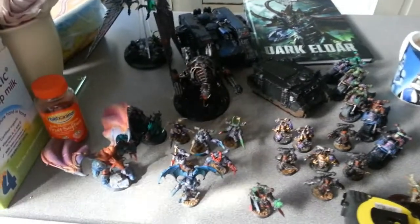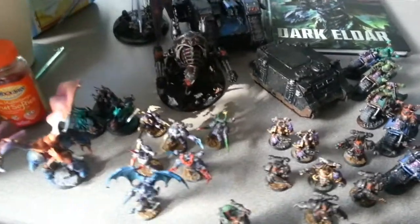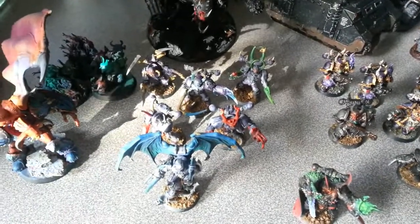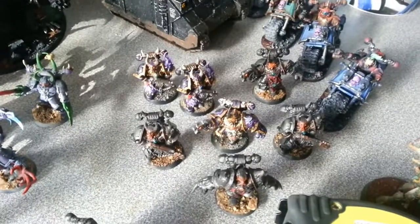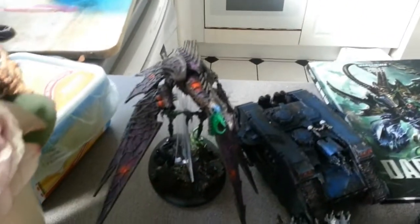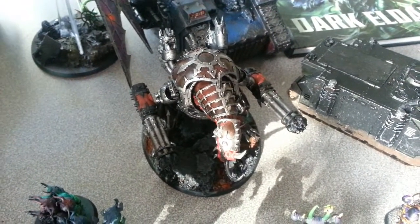This is the Chaos Space Marine 1650 Highlander Army with Demon Allies, featuring a Sorcerer level 2, 6 Possessed from Crimson Slaughter, 7 Chosen in a Rhino, Chosen of Dragnic, 5 Bikers of Nurgle with 2 Flamers, a Land Raider, a Hellbrute with Bell Flamer, and a Forge Fiend with 2 Lascannon Autocannon.